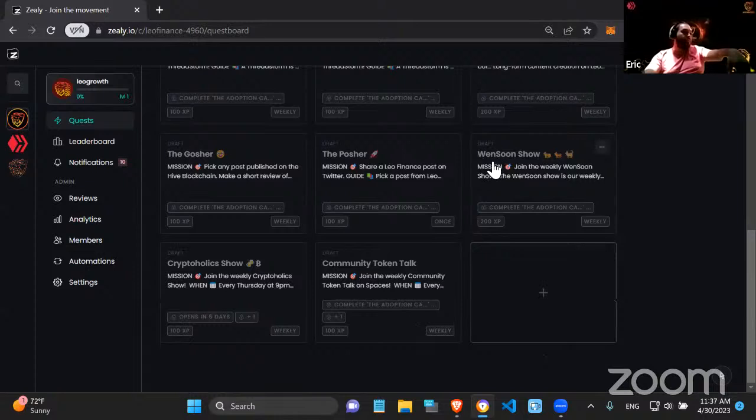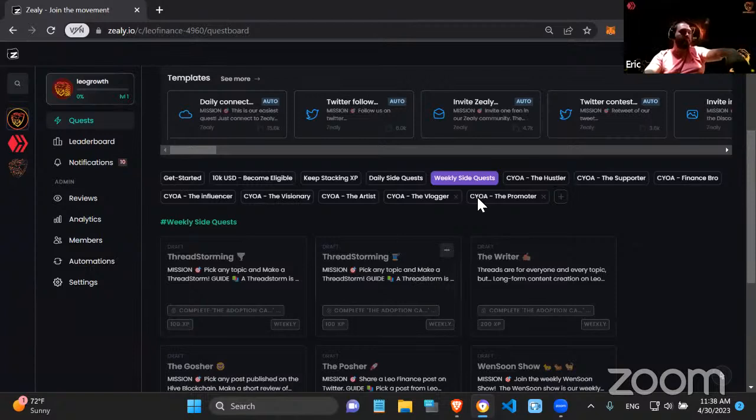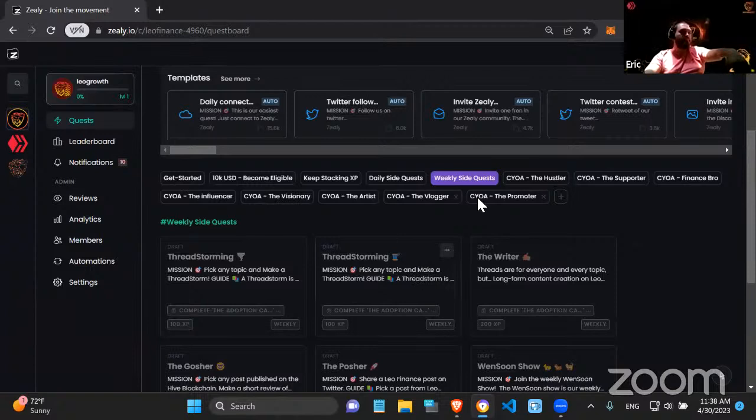There are also three shows people can join, ask questions, and earn experience points. The AMA gives 200 XP, and the Cryptoholics Show and Community Talk / Token Talk by the Three Speak team each give 100 XP. For these quests you just have to tune in and pay attention — one of the hosts will say a keyword during the show and you use it to claim the quest.